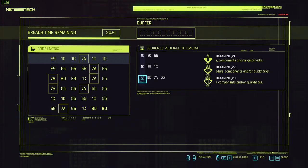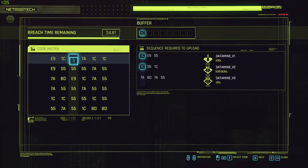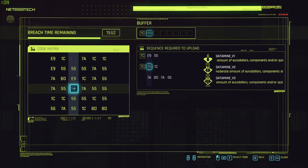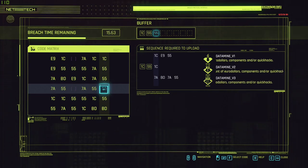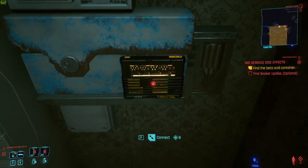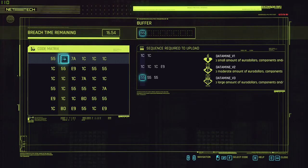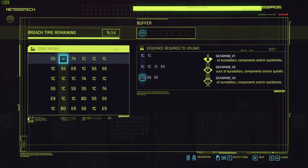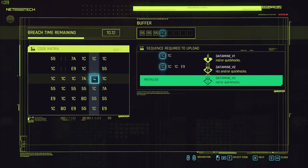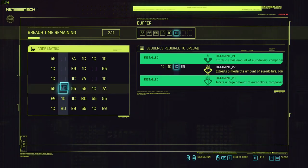Let me show you how this actually works. You get a code like '7A to BD.' Basically you go across and then down. If I hit that, I've selected my across value and now I'm going down. You always start at the top, it goes down and over. You can plan this out nicely — for example, I want to find E9. You can think ahead and map out a path through the grid before committing.